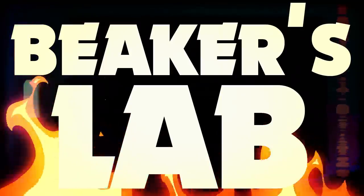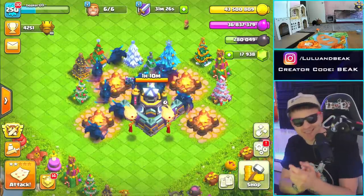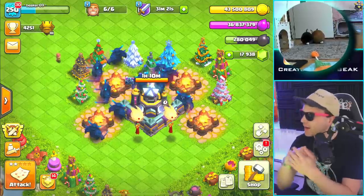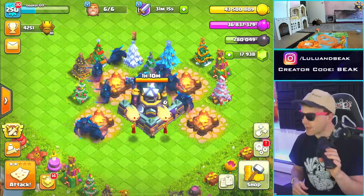Hey guys, what's going on? Welcome back to the show — it's Beaker's Lab, the gang is back. I'm your host Beaker. We've got my bunnies Melly and Pie up there. What are they doing, man? That couldn't be any more cute. Cool, gang is back.